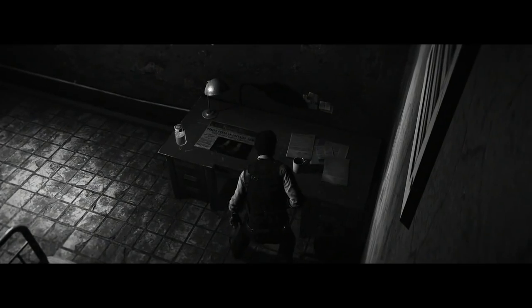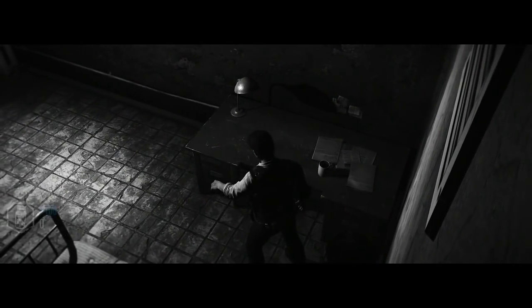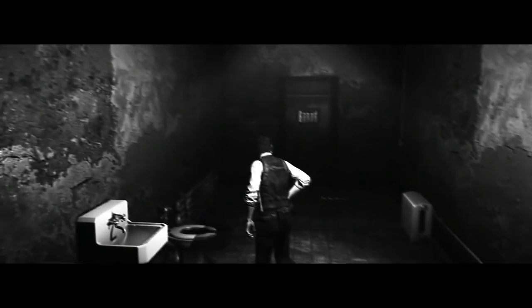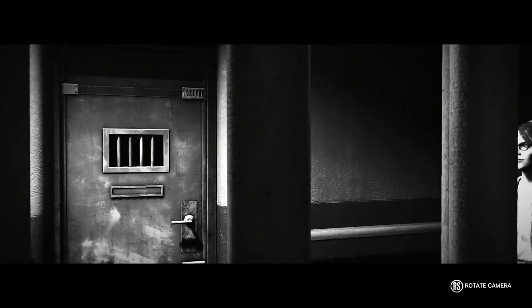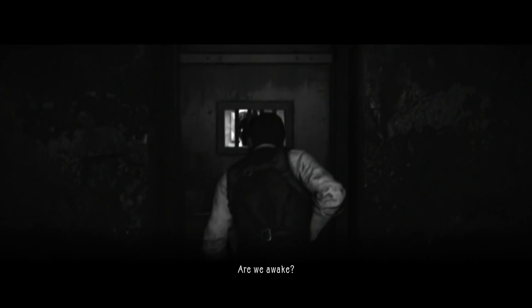Welcome to the second chapter of my walkthrough for Akumu difficulty. This chapter is called Remnants and before we move ahead there's actually a green gel bottle that we can pick up from this toilet right here. Kind of gross, I know, but Sebastian doesn't care and he's going to consume it. Now all we need to do is wait here until our friend comes and opens the door so we can move on ahead.